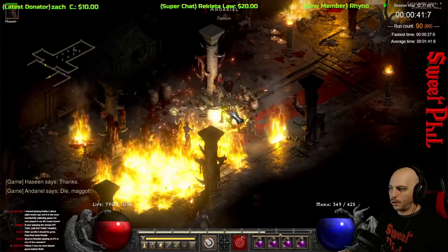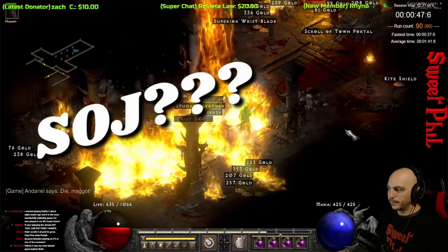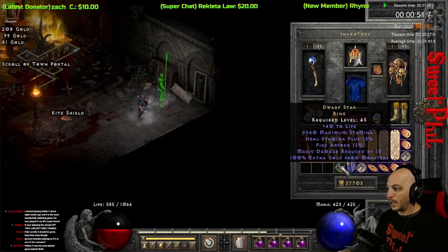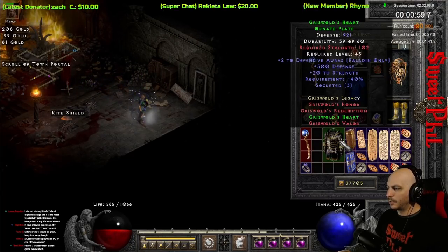So many unique rings from Andariel — we're only at run number 90 and I'm already getting another one. I know this is going to be the SOJ I'm looking for. Ugh — another Dwarf Star. Also kind of not that crazy, but I do get a Griswold armor on the exact same drop. Kind of neat, I guess.